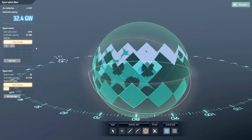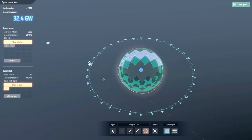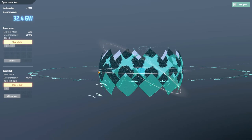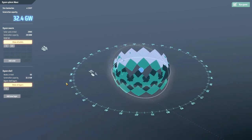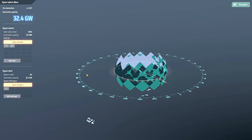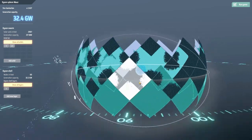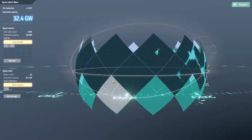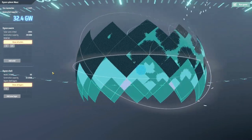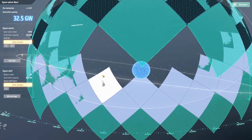They're all filled in and we can see we have rockets coming now — a whole bunch of them. They will start building those nodes, which is wonderful. There's the next set of rockets. We're up to 32.4 gigawatts now, which is wonderful. Quite a few of these have started being completed, so that's nice. Nodes are being built — fan-freaking-tastic.